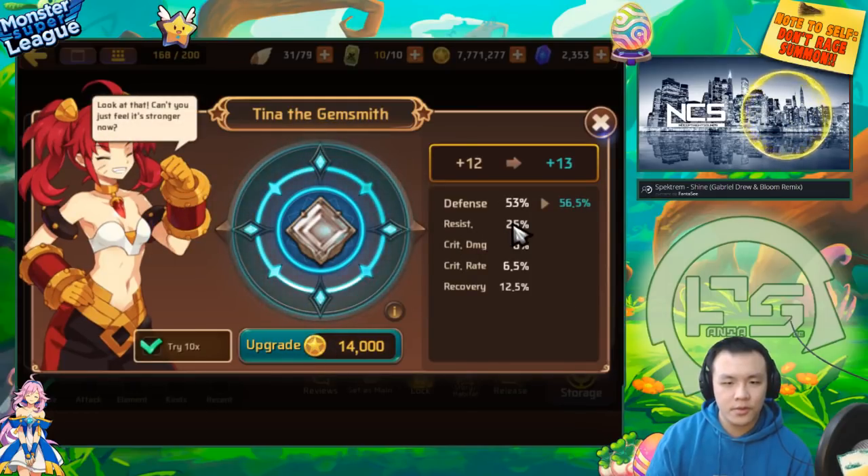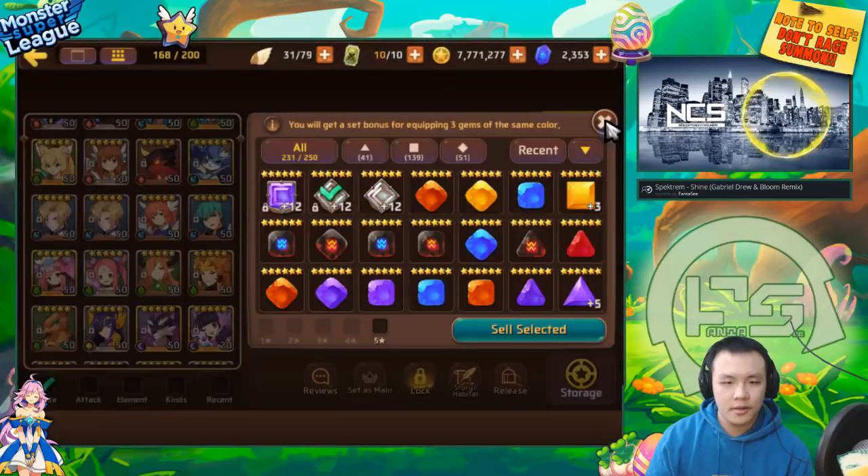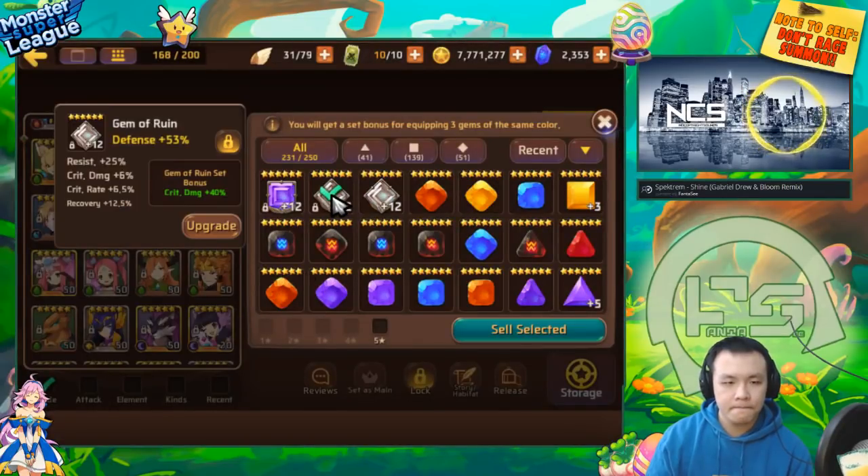Whenever I get a ruin gem, I try to upgrade it to plus 12 to see what I can spawn, because of how good ruin gems are if they do have the best substats. So I'm usually willing to try it out. But what that means is I'm left with a lot of random ruin gems at plus 12 that aren't exactly the highest tier. I can't sell them since I've already invested in upgrading them, so I just throw them on random monsters for titans as filler slots.